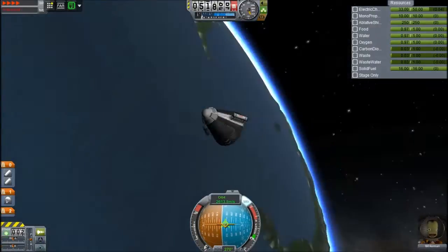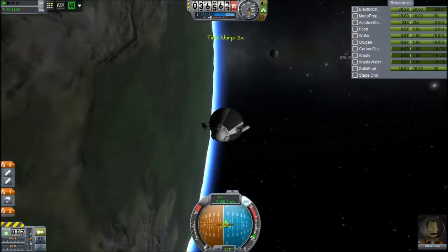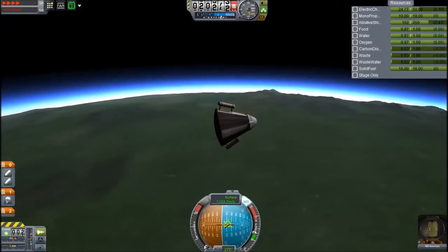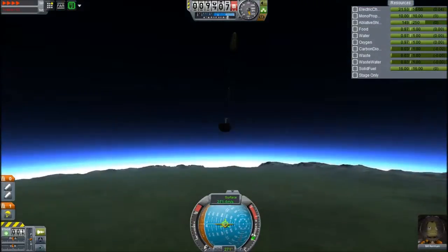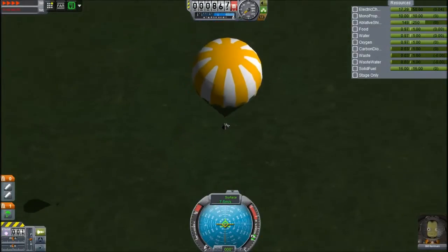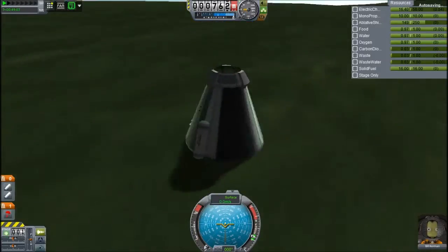We are back at four times time accelerate. The SRBs on the side, if you don't remember from the last episode, those are the abort system for now, until I unlock bigger pods and the actual abort system that's been added, which is really great because I just like interesting parts. Anyway, we'll deploy the parachute so that I can land nicely on the grass. This is going down incredibly fast because I always do four times time accelerate in the game — and now four times time accelerate in the video — so do the math, that's sixteen times time accelerate.